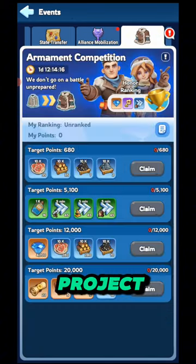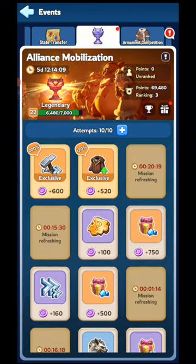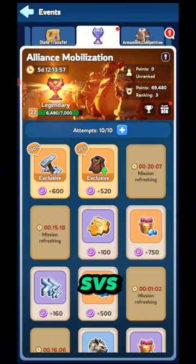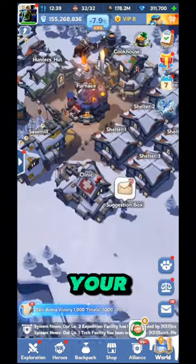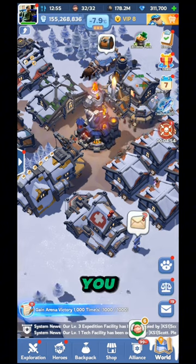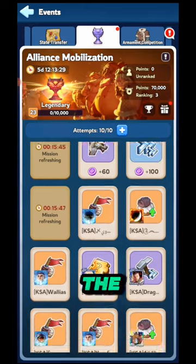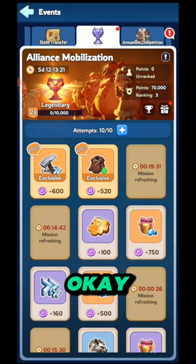There are also events like alliance mobilization, officer project, and armament competition where you get speed up tasks, but do not use 100% of your speed up for these events. Use around 20% of your speed up for these events and save your 80% for SBS or king of ice field. SBS is better because if you win the preparation phase and battle phase, your state can have the supreme president, so it is your duty to bring victory for the preparation phase.